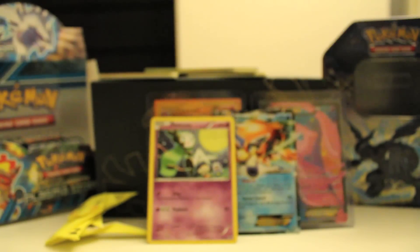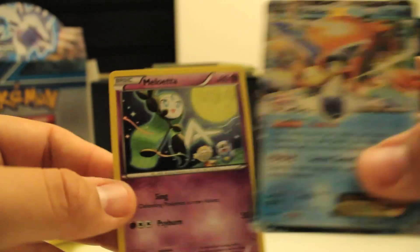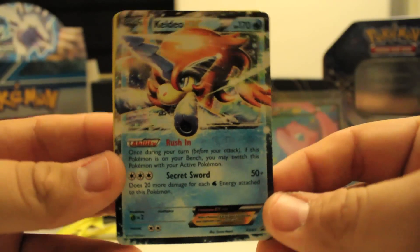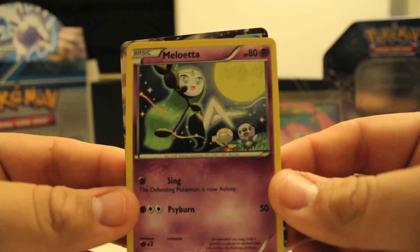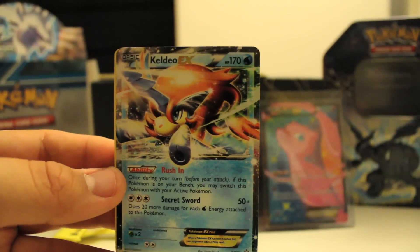Out of the four packs I got three holos, so awesome pulls. And we got the two promos — Meloetta and Keldeo EX. I was really excited to open this tin, and I'm going to be picking up the Black and White Kyurem tins soon when I get some more cash flow. Thanks for watching this, have a great day, and please like this video and subscribe. Alright, 9Tales out!